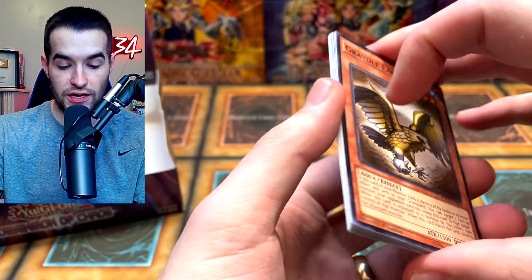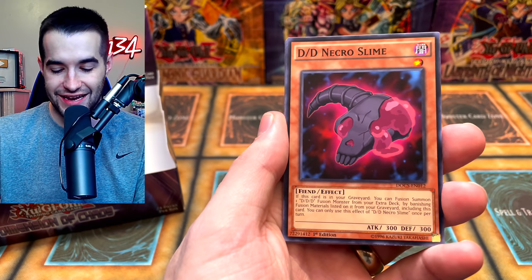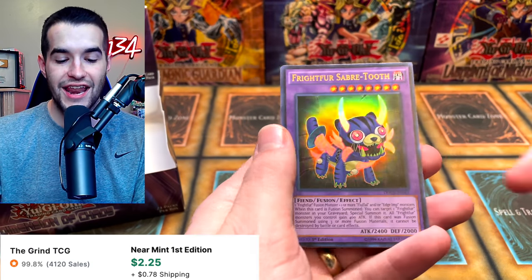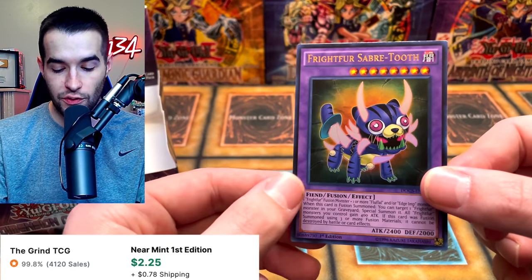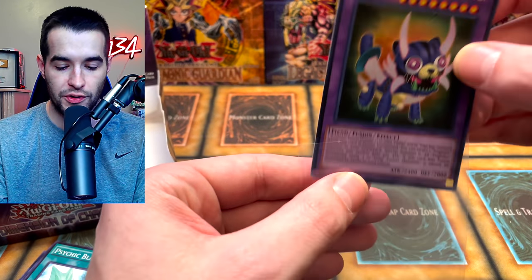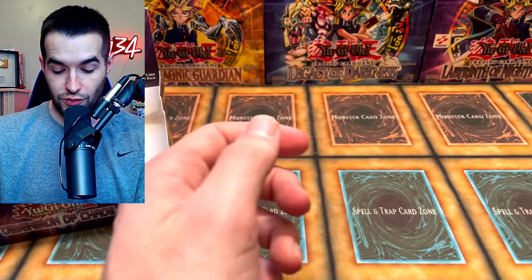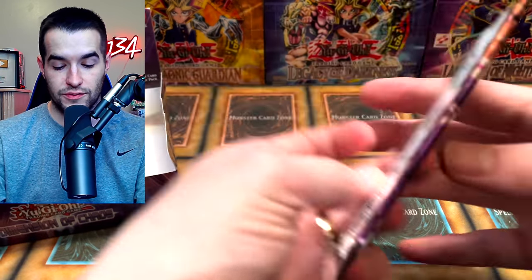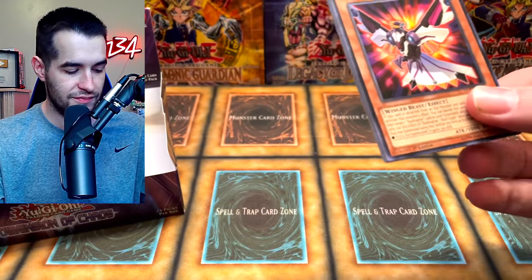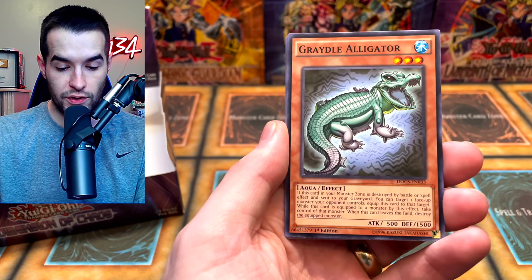We got Soul Horns, Greatle Slime, DDD Contract Change, and Super-Heavy Samurai Thief. If we get a ghost rare this is literally the best box — and I picked this one just because it had the $80 price tag on it. Necro Slime, Fright for March, Raid Raptor - Fiend Eagle, and Fright for Saber-Tooth. This was a $20 card when we were opening; it got reprinted so it's probably $4-5 now. But wow, this is a great box. The Super Soldier went way up at one point — could have been partly because of our openings.